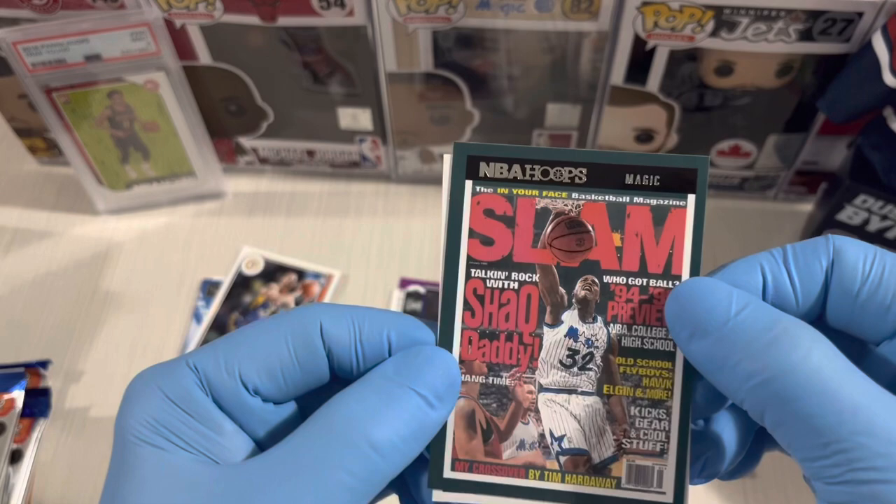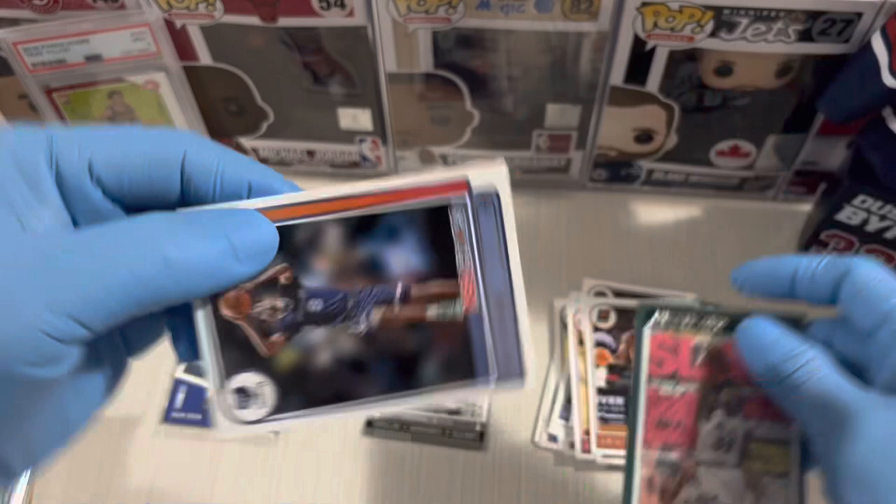Shaquille O'Neal Slam insert — nice one, awesome card! And then Sire Williams for the rookie.